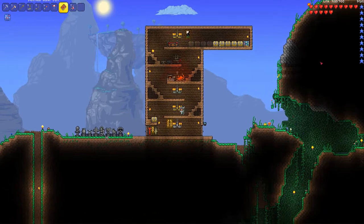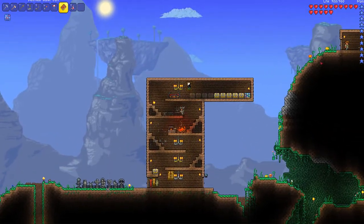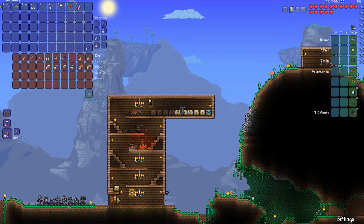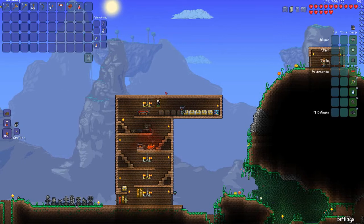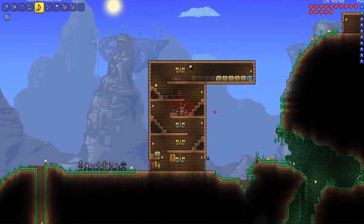I might want to get maybe Platinum of everything. That might help us. Let's see if we have any more Platinum. We only have one bar of Platinum. That's not going to be enough. So yeah, today we're just going to be kind of working on getting some better armor as usual.